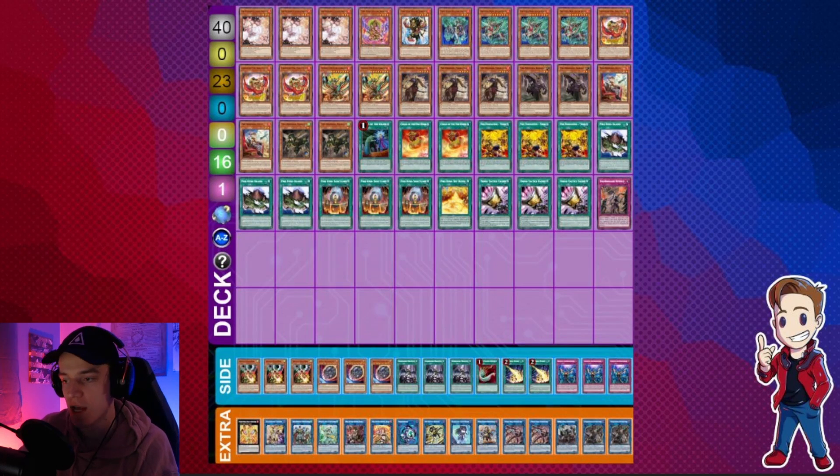For the side deck, it's important to have a lot of interaction, so I sided a lot of hand traps. You can definitely cut down ratios in the main deck — like one of the Fire Kings, Called by, maybe a Talent — and trim down to play more hand traps if you want. I only have six non-engine slots, but a lot of your engines push through boards anyway so I'm not too worried. Talking more about the Tri-Brigade engine: I know people ask if it's really that good, and I do think it's pretty solid here because it lets you extend past plays you usually wouldn't have, since the deck itself is somewhat one-dimensional with just the Fire King cards.